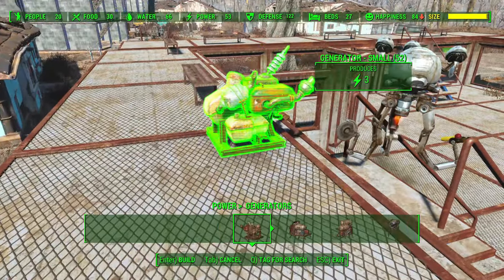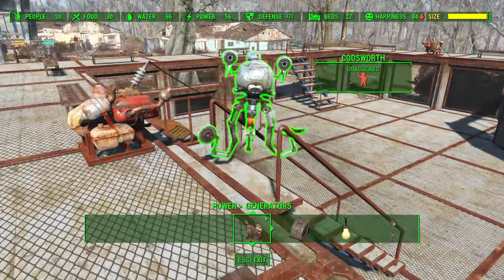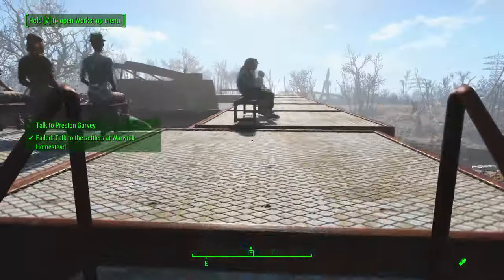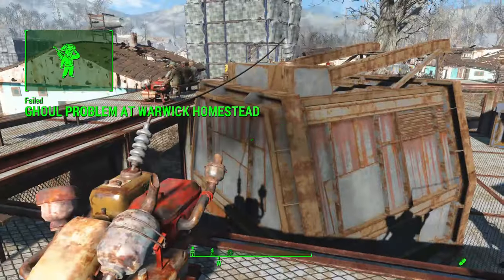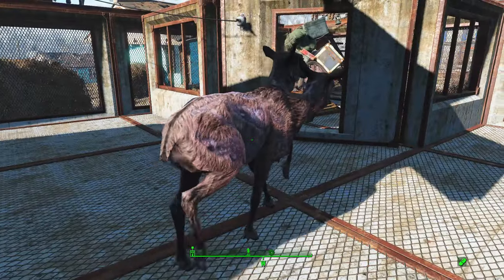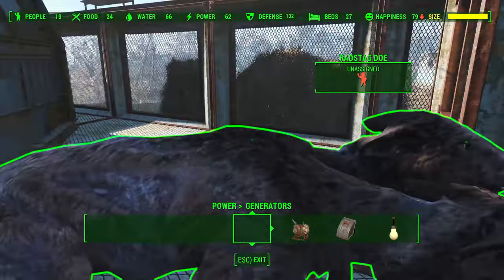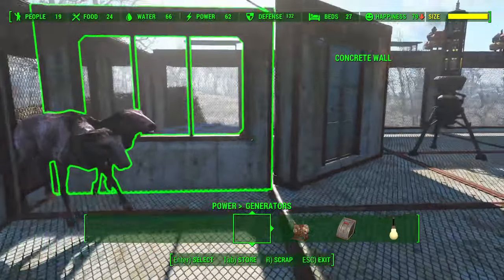For non-friendlies, these are mostly things you capture in cages — you can't go up to them and assign them to a platform; the game doesn't give you that option. For example, I've got a fight between a rad stag I captured in a cage and Preston, who's already assigned to the blue team. Preston needs an arena platform assignment, but the rad stag doesn't — because you can't assign creatures anyway. As you can see, the HUD pops up and says 'unassigned' for the rad stag, and when you click on a platform it just picks it up.